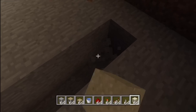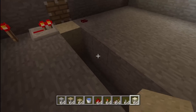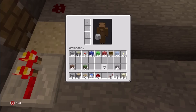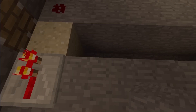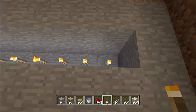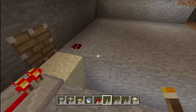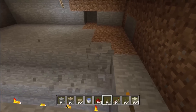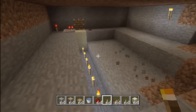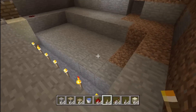We want to dig a trench that's going to be two deep — so it goes down two. Then down in this gap, you're going to place torches on every single block, just like this. And that's exactly how we want it. Then you want to dig out three blocks on the sides, just like this.